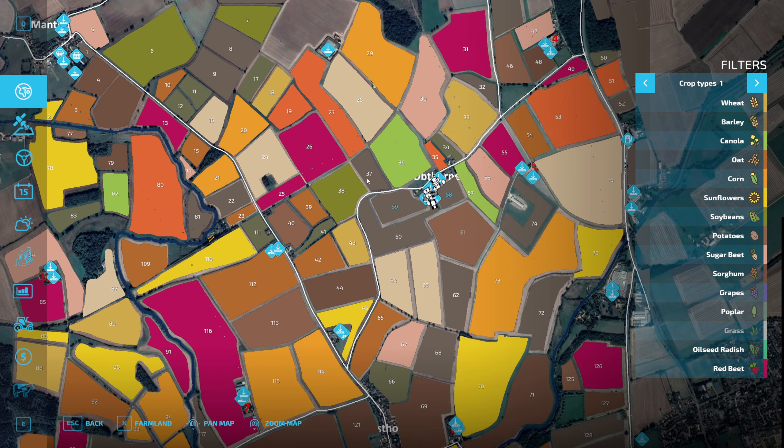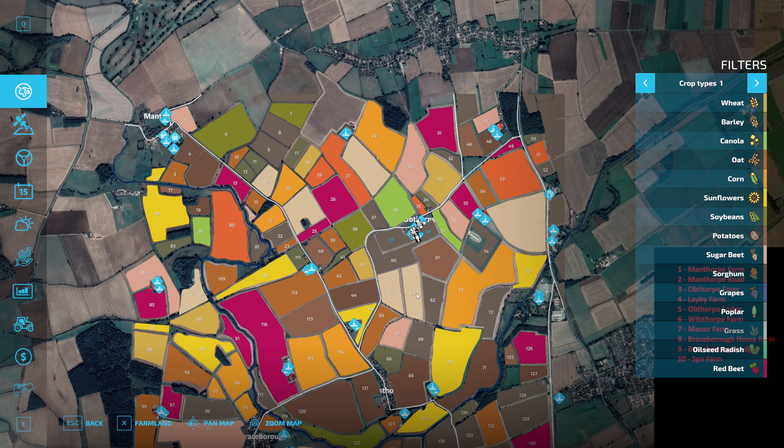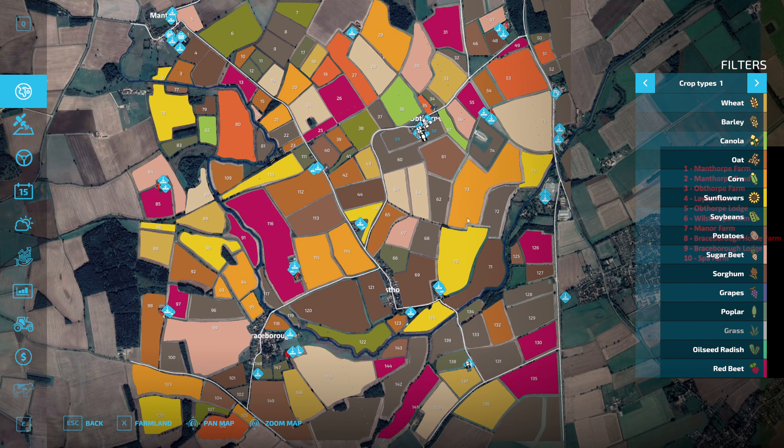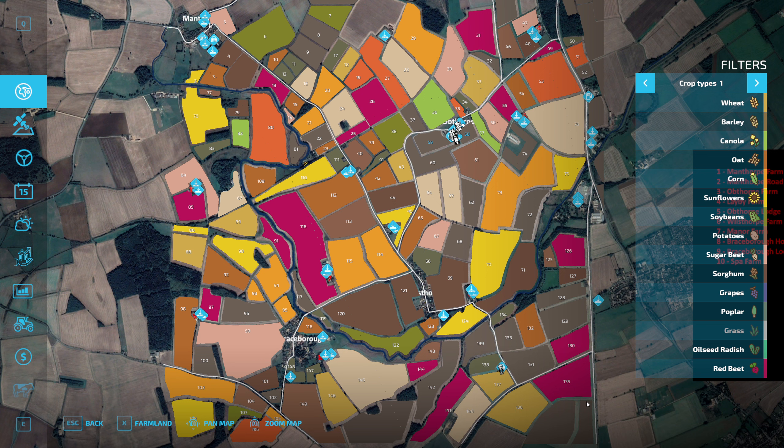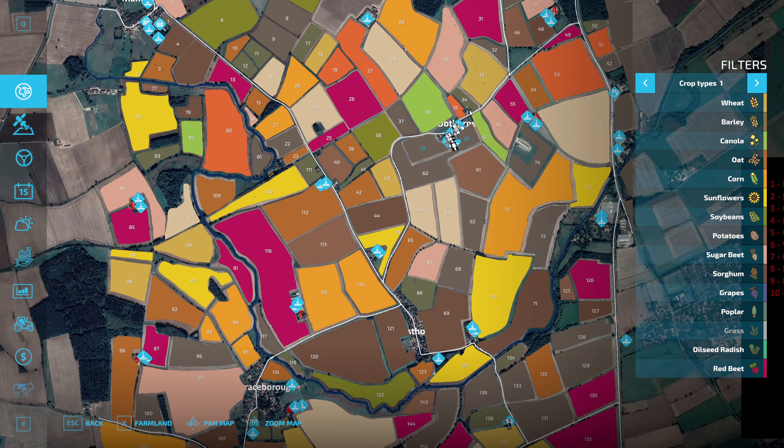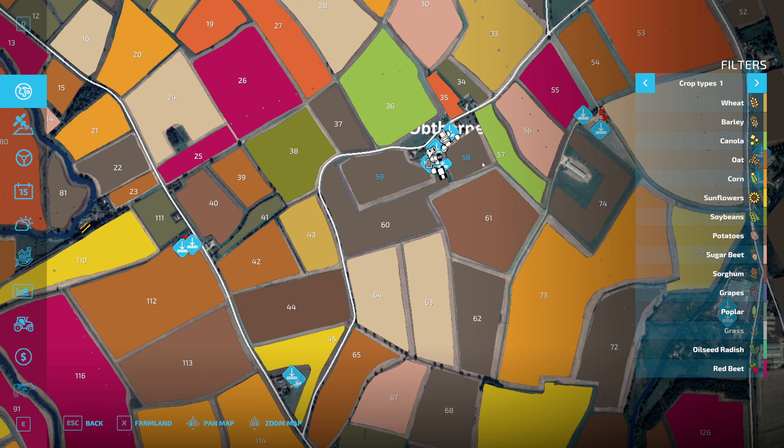It is a massive map — it's going to be a big task farming this single player. It is a four times map, so unfortunately for console players it won't be available on console. There's an array of different size fields, 10 farms on this map, and 149 fields total. We own fields 59 and 58, plus a yard and a side yard.